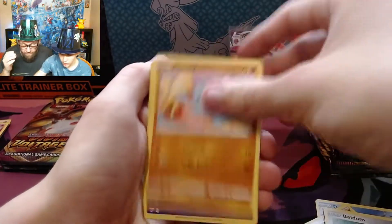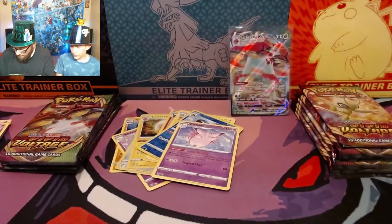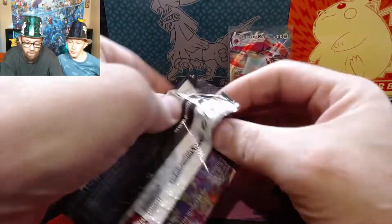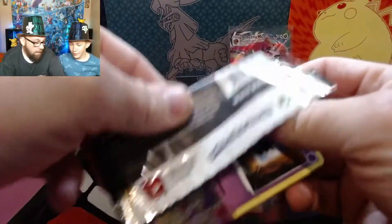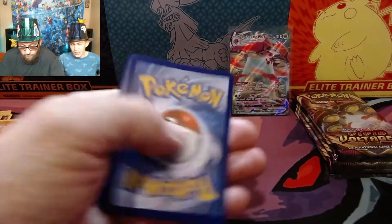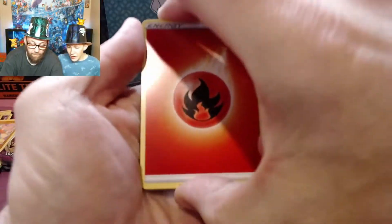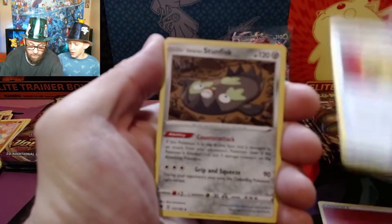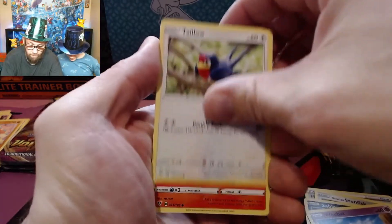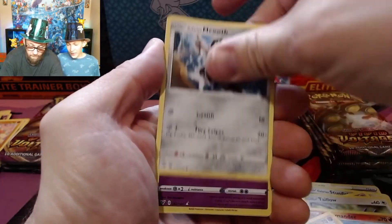We have a bunch pre-ordered. We have the Skull and Cliff Fable, a few of the ETBs pre-ordered, a couple of the pin boxes open, and a couple of other boxes — none of the tins though. We're really hoping for that Rainbow Rare Pikachu today. If we pulled that Rainbow Rare Pikachu on our last opening of Vivid Voltage, oh my gosh. It's not for lack of trying — this is our third booster box. That Pikachu seems very, very hard to find.